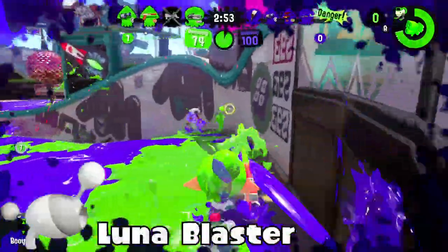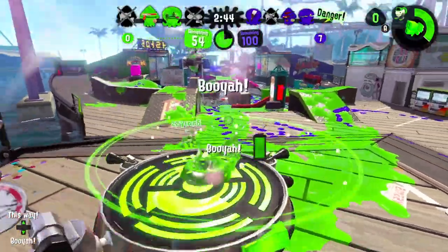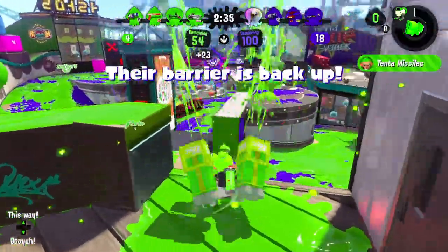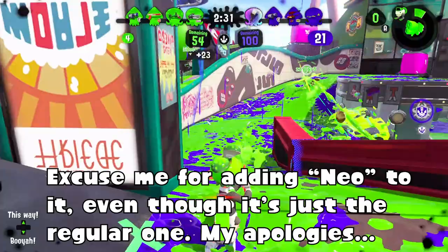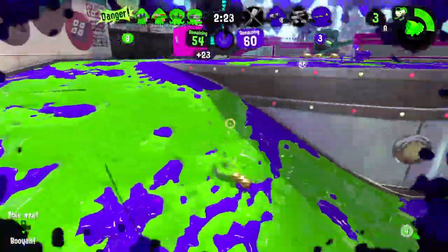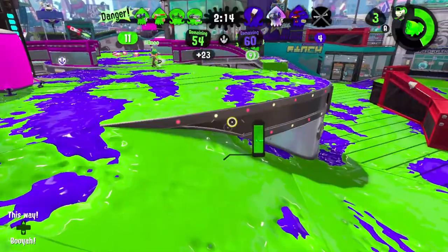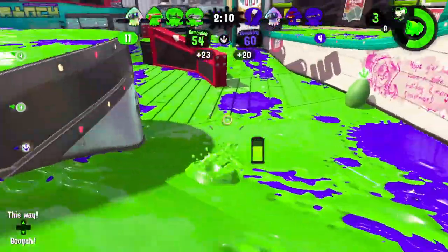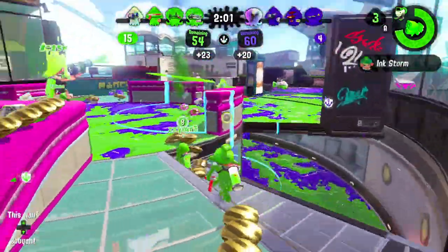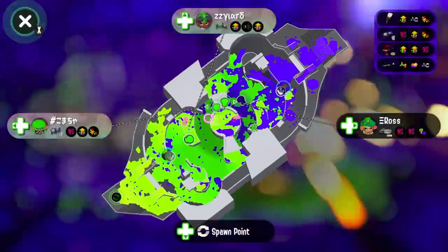Luna Blaster Neo — I feel like I could be underrating it. It has Splat Bomb and Baller, which is pretty good. But the Kensa Luna Blaster exists with Fizzy Bomb, which can actually allow it to get around places — Fizzy Bomb is in a way a better Curling Bomb — and it also has Ink Storm which is a good special. Splat Bomb doesn't really help the Luna Blaster Neo that much since it has no range — same problem as the Ink Brush — Splat Bomb all it does is help it kill people but you just want to stand your ground rather than hope you can kill people while needing teammates to help you paint.